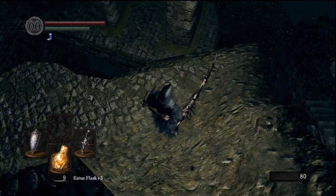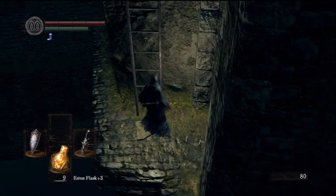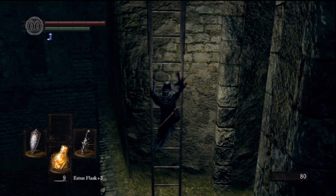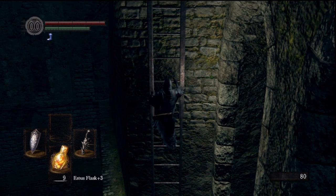Right here is where the shortcut is. What you want to do is drop off the cliff — just be careful not to fall all the way down. Make sure you land on the ledge, then go forward and you're going to see this ladder.